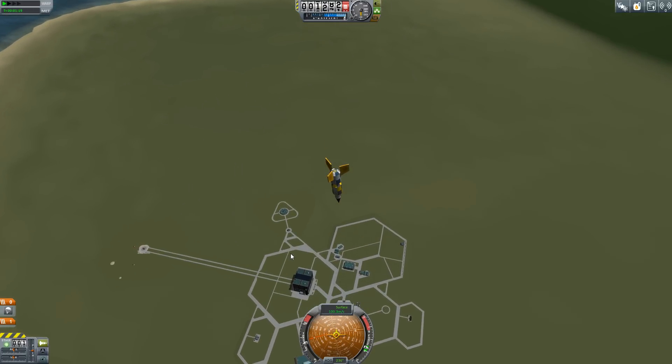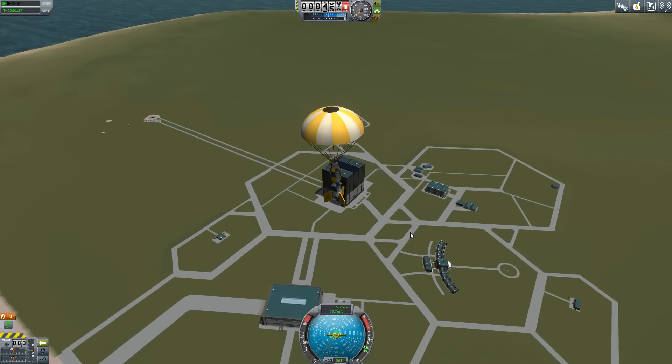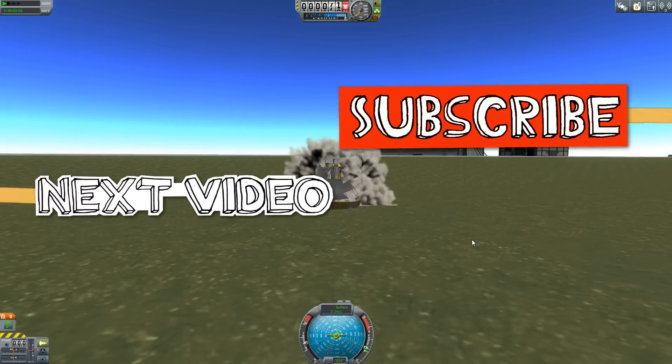If you're looking to cheaply unlock a couple of different science packages, I highly recommend grabbing Sounding Rockets. They're a lot of fun to play with, pretty straightforward to use, and very very cheap. If you've enjoyed this video, drop us a like, comment, subscribe, and we'll catch you in the next one.